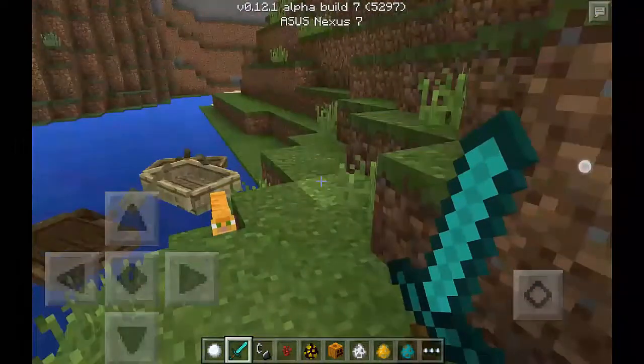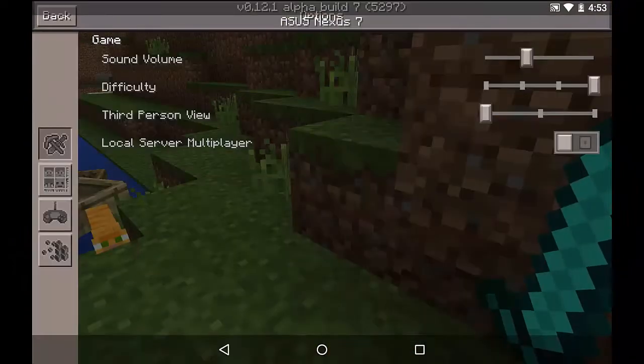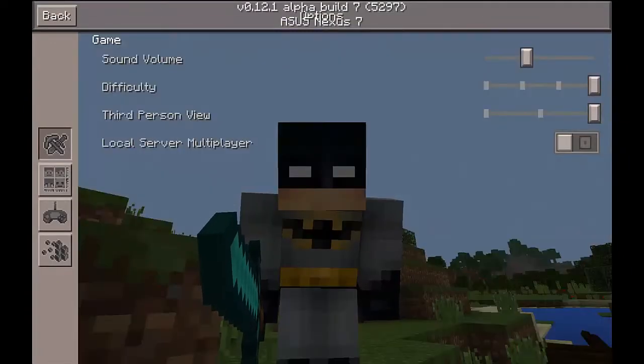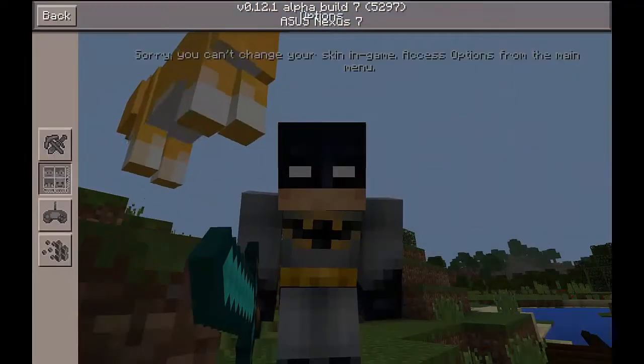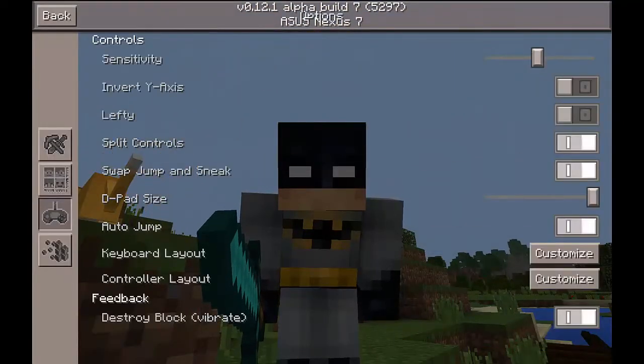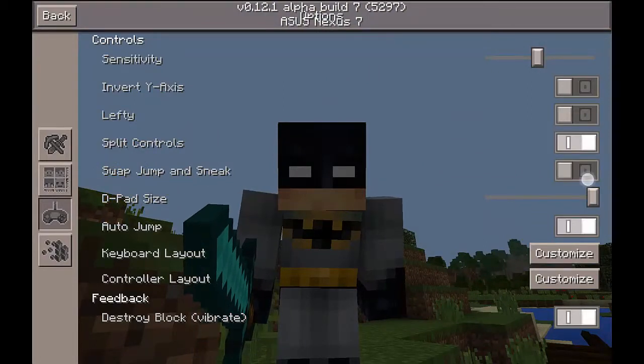When you sneak, I'll just show you the front view of it — you look like you're crouched down. Using sneak mode, you can also place things on crafting tables and stuff.